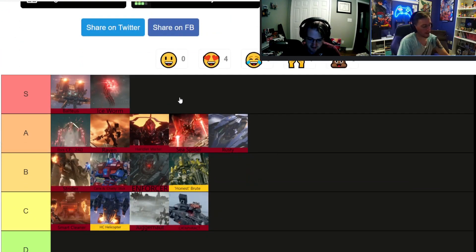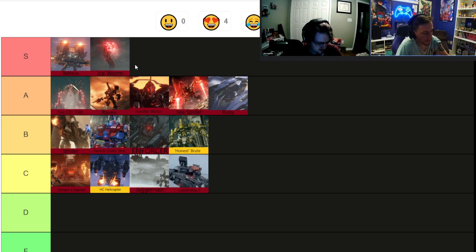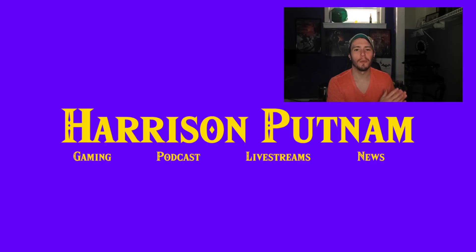So here's the final list: C tier — Smart Cleaner, HC Helicopter, Juggernaut, Cataphract. B tier — Strider, Carla and Chatty, Enforcer, Honest Brute. A tier — IBIS Cell 240, Raven, Handler Walter, Sea Spider, Rusty. S tier — Baltius at number one, then Ice Worm. Thanks so much for watching — consider subscribing, and I'll let the YouTube algorithm pick a video for you below.